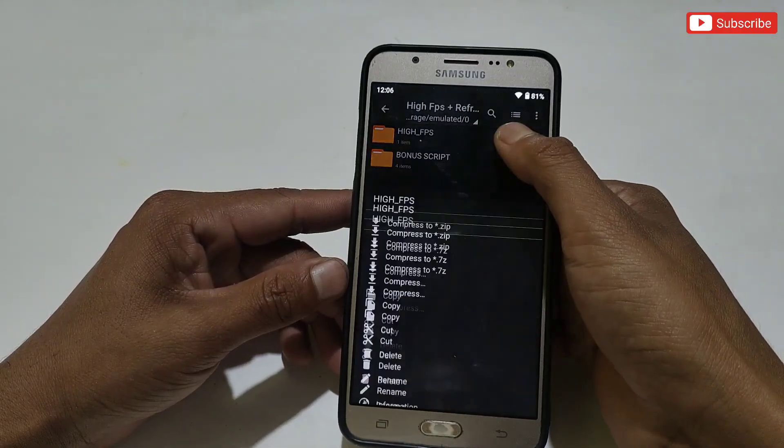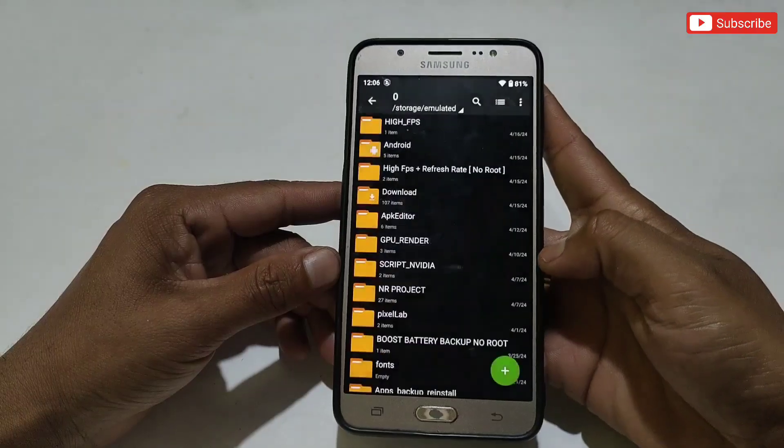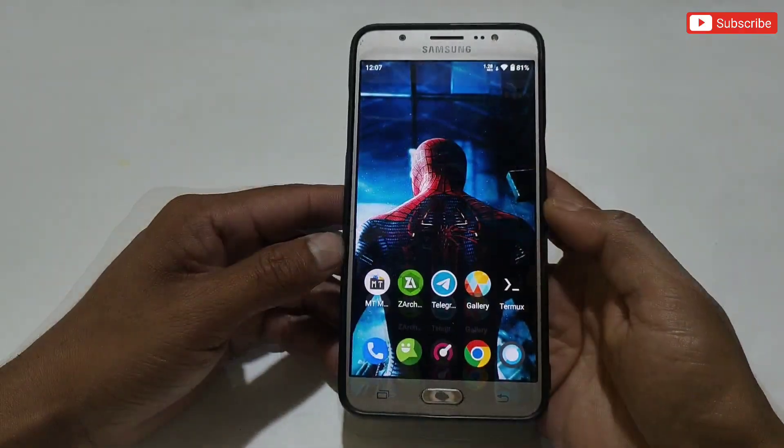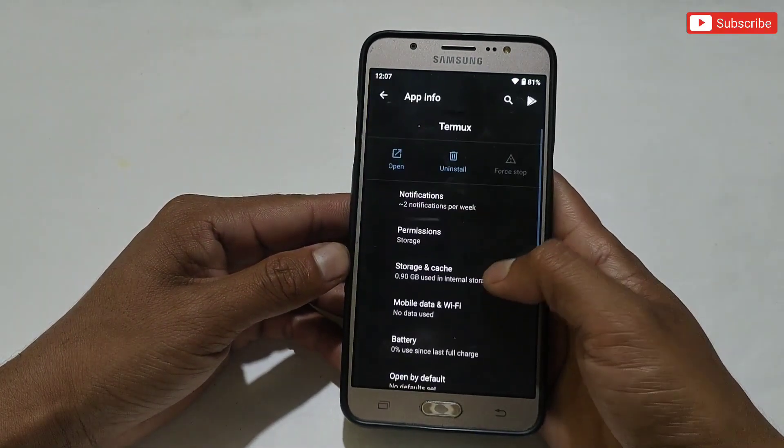Copy the High FPS folder and paste it into internal storage. After pasting, make sure the file has been pasted successfully. Before flashing any files, make sure to allow storage permission for the Termux app, otherwise the commands will not work.